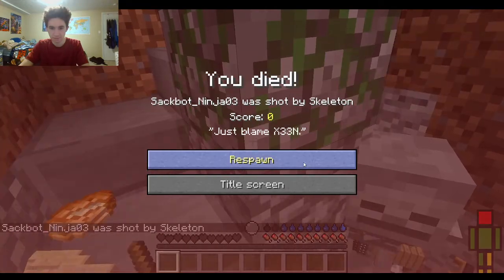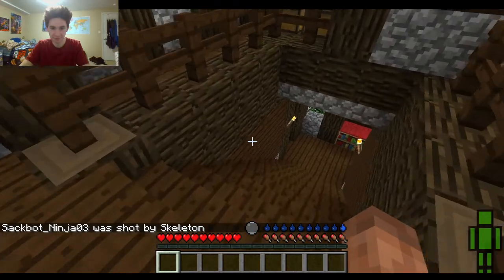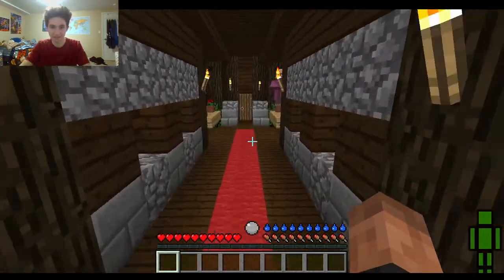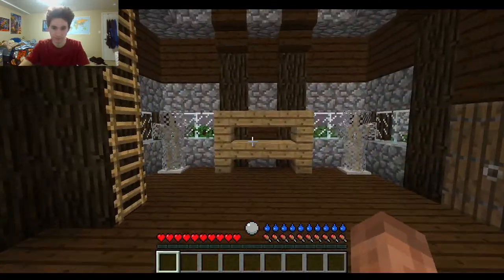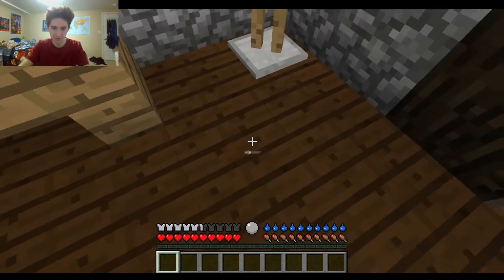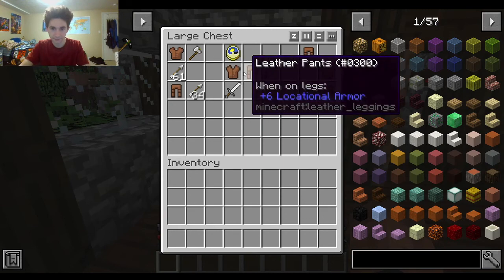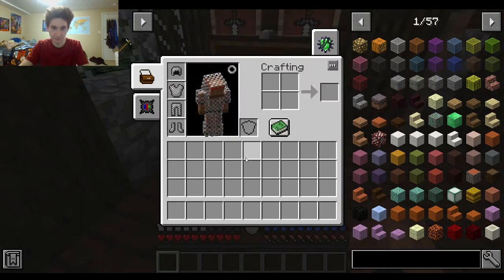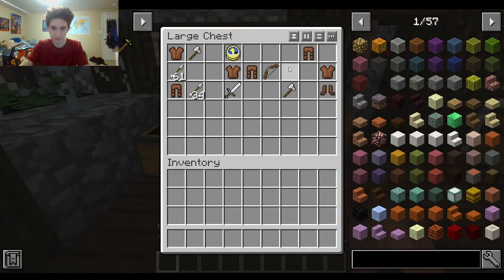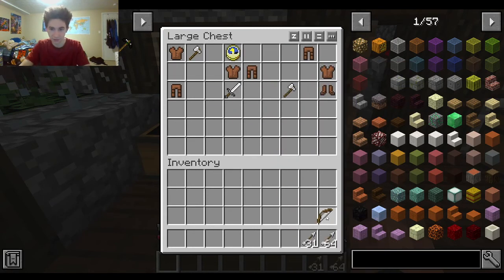We need iron right away, we need that shield — please give me that shield. How much to wear this? Attack eight — what is our attack? We have Agility two, okay, we'll get our agility up and use that.